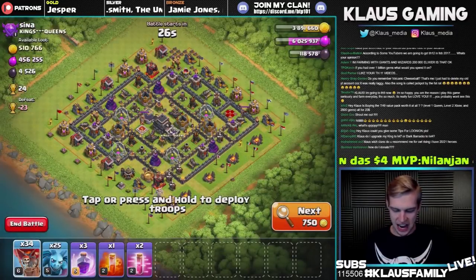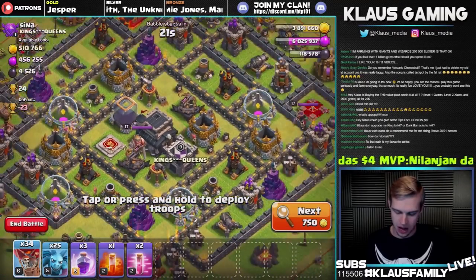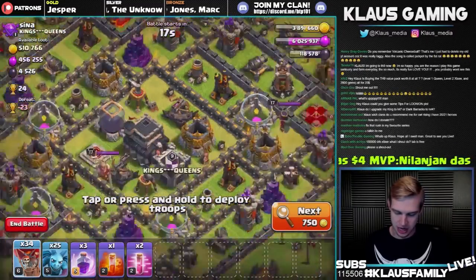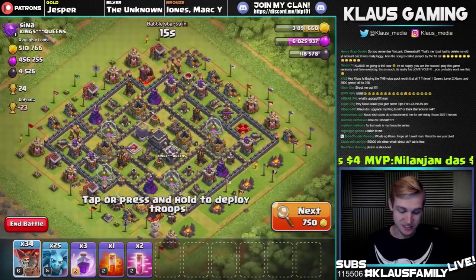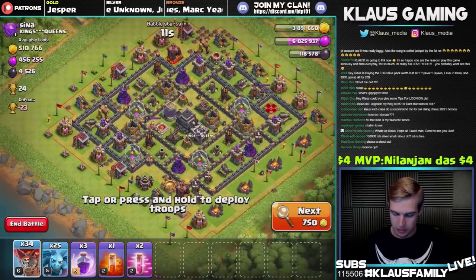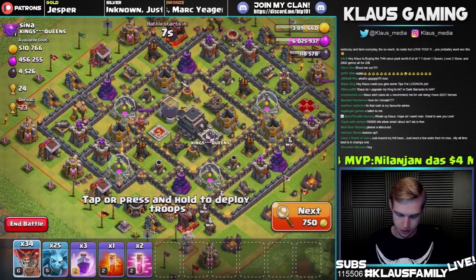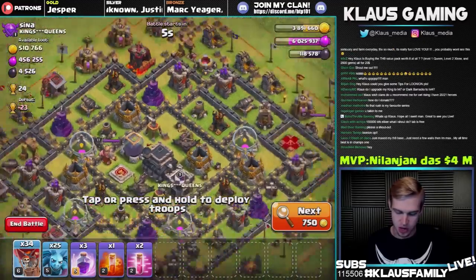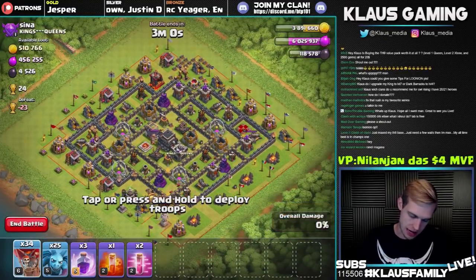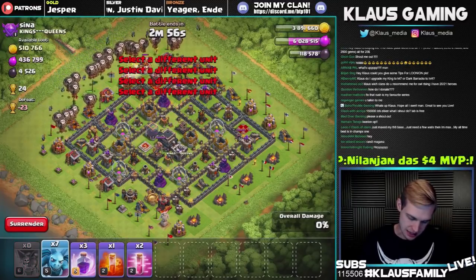Here we go — a dead Town Hall 9. Wow, this is not quite dead but has 4,500 dark elixir on this base. I think we'll be able to clear it out fairly nicely. If we go directly at this sweeper, we might be able to beast our way through. We have no heroes, so this is kind of like a YOLO attack. Let's hit a haste on two sides, a rage spell, and see where we need the majority of our rages.